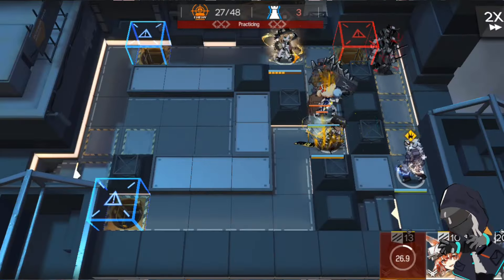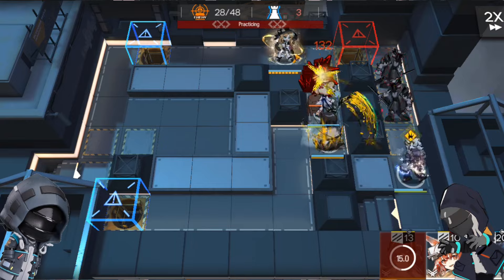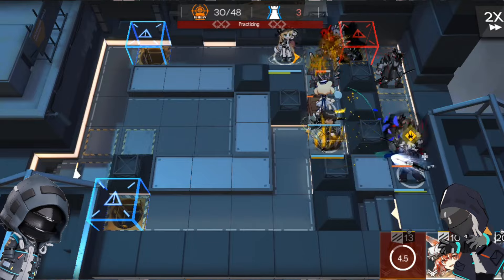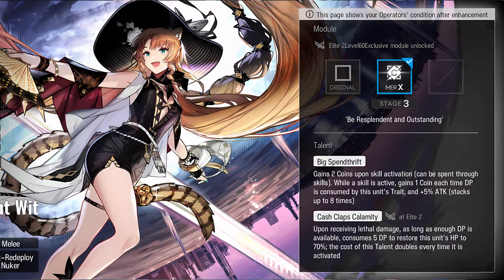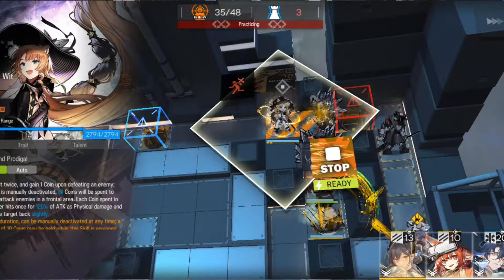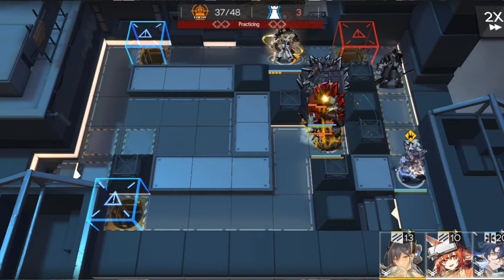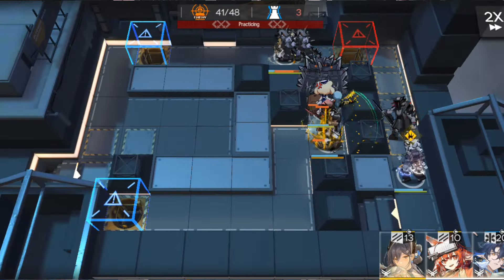I'm starting to notice a pattern — her skills are similar to other operators from the specialist archetype, but they're unique in their own ways. I think they wanted her to be a fast redeploy support who can move freely around the stage to help her allies: tanking hits with her talent, healing with her first skill, crowd control and damage with her second and third skill. We're not finished yet, because her module gives her a major power up. At level 3, it improves her first talent from gaining 1 coin to gaining 2 coins each time DP is consumed, and the attack stack becomes plus 5% instead of plus 4%. This doubles the coins she gets every 3 seconds, giving a huge boost to her coin-reliant skills. Her module is a must if you're going to build her, as it also reduces her DP consumption from 3 DP every 3 seconds to 2 DP every 3 seconds.